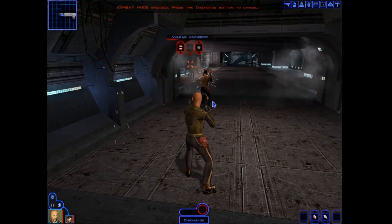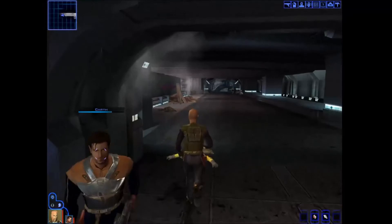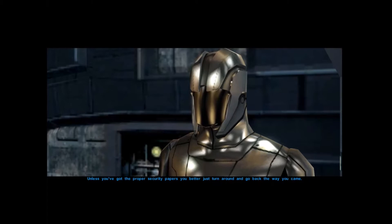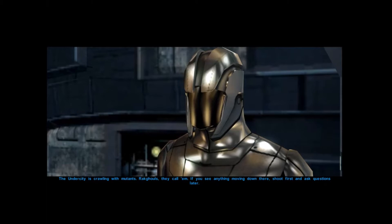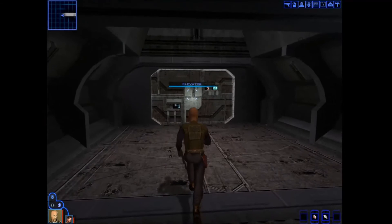If you don't have the Sith Papers, you can't get past this part. Luckily we have them. The Vulkar guard checks our papers — these look to be in order, you can go down if you want. Can't say I envy you though; the Undercity is crawling with mutants called Rakghouls. If you see anything moving down there, shoot first and ask questions later. Sweet — let's go down into the trash heap of the Undercity.